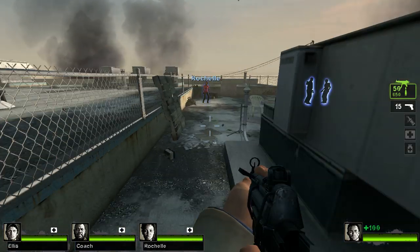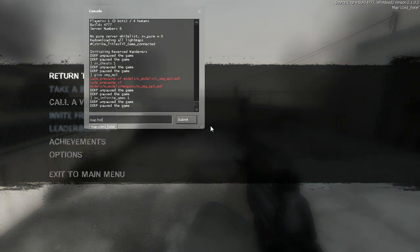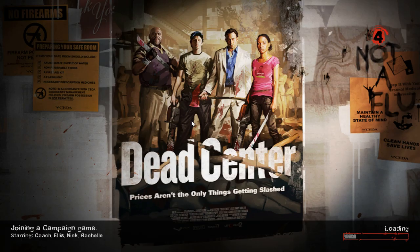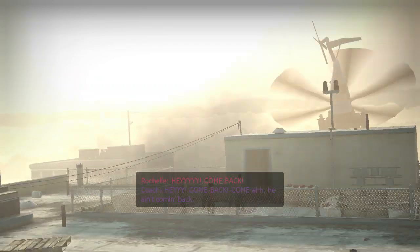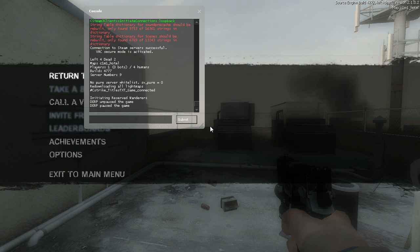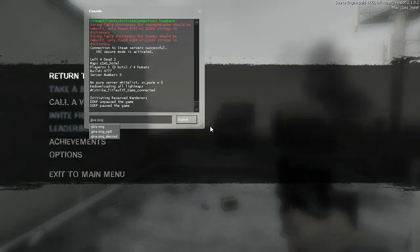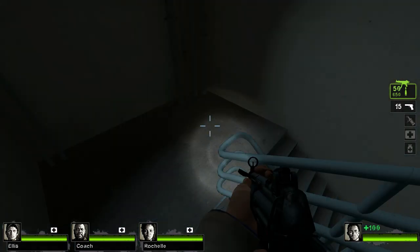To make those weapons functional against zombies, you need to restart the server on the same mission. Bring up the console, type 'map,' go back to your map name, and wait for it to restart. You'll have to go through the intro scene again. Once back in, hit the console key again and give yourself the same weapons — now they'll actually work.